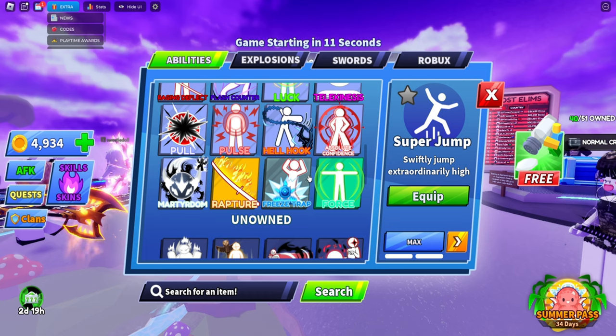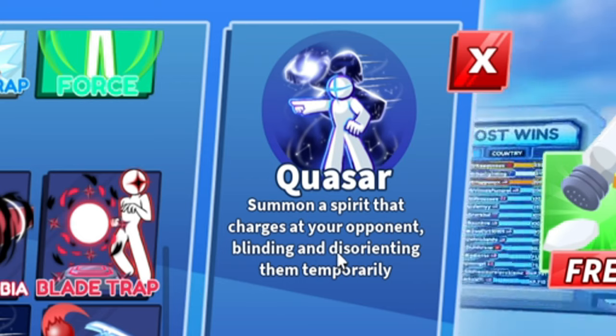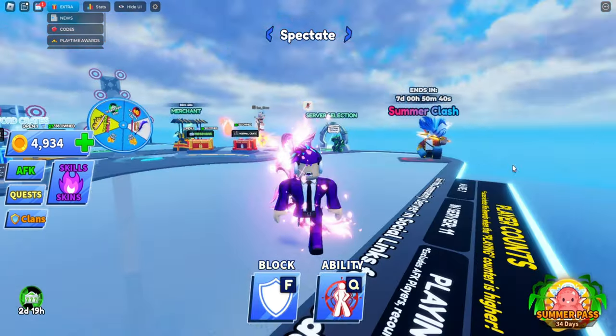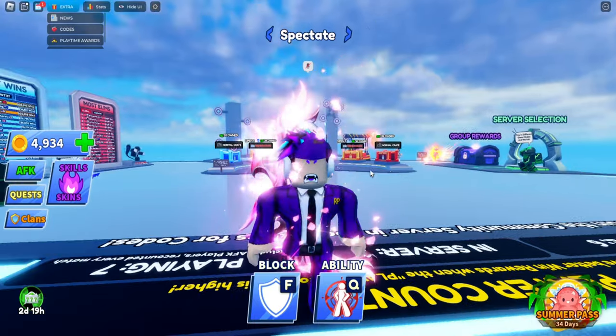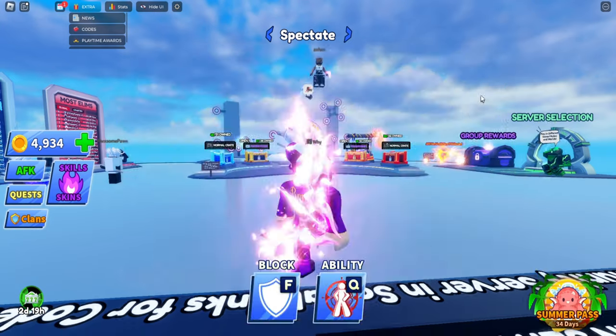Next, the abilities got balanced. The star summon ability — a spirit that charges at your opponent, stunning and disorienting them temporarily — has changed so you can no longer use your own abilities while it's active. The bounty ability was also nerfed, going down from 50% acceleration to 35%.